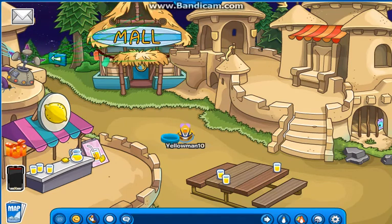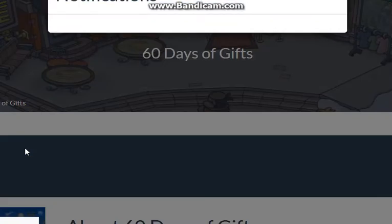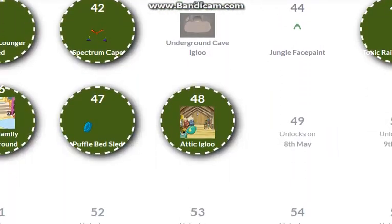Now we're going to click the gift icon on the game once again. We have now received Day 48, and that is the Attic Igloo. That's really cool.